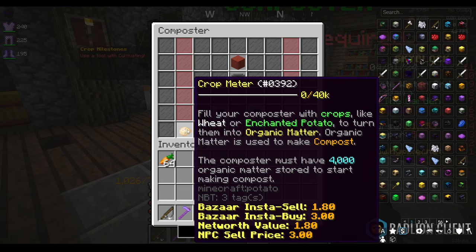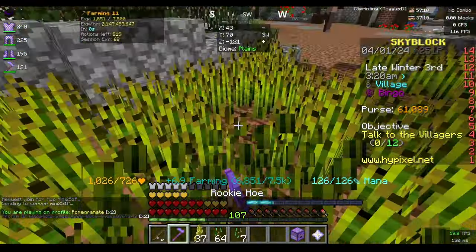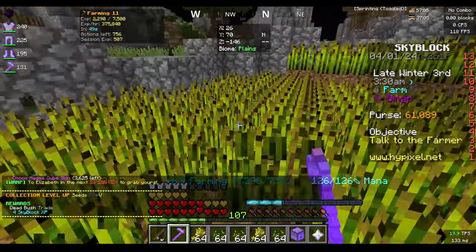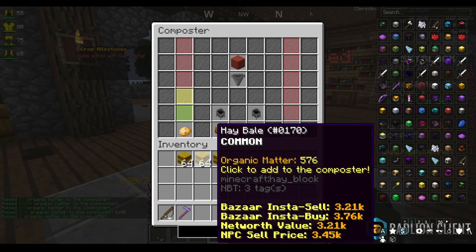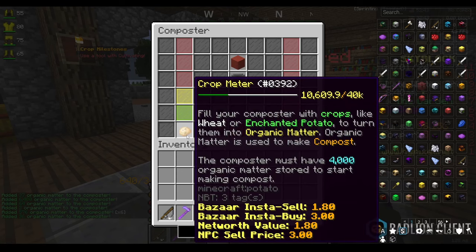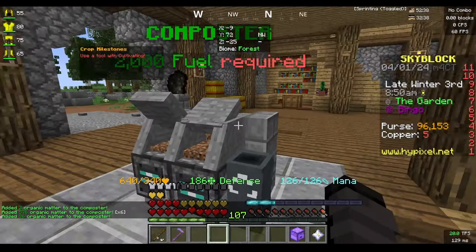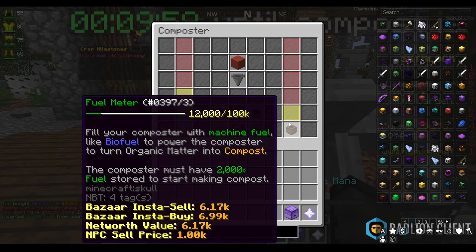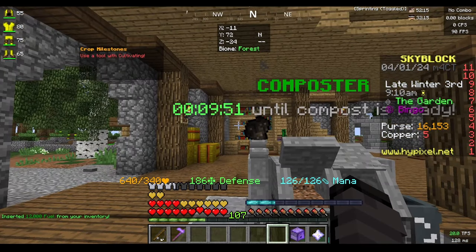We're in the hub farming wheat until we have maybe a stack of enchanted seeds, which should hopefully be enough. Back in the garden, putting all the crops into the composter — that's 10k organic matter, nearly enough. We just need 1.4k more but I want the composter to start working so I need to buy more fuel from the sky mart. It takes 10 minutes to make one compost, which is why I wanted to start it now.